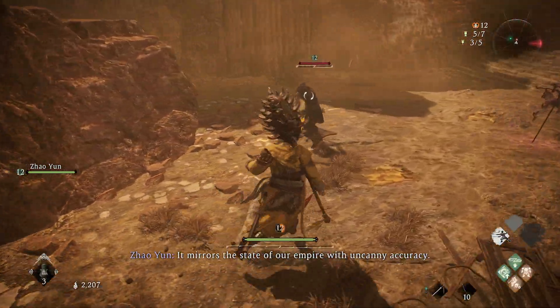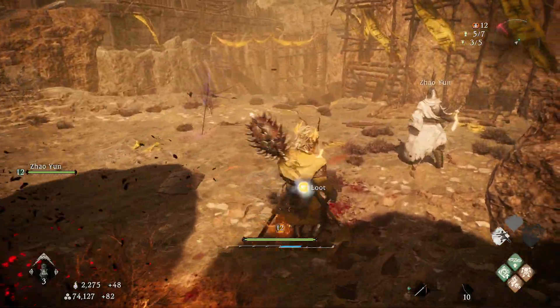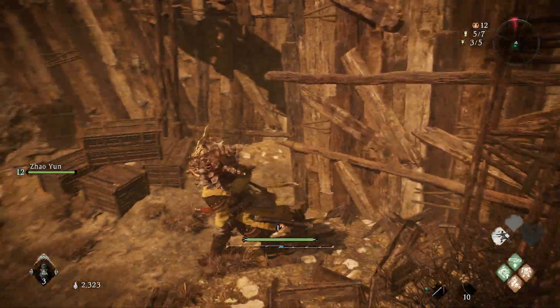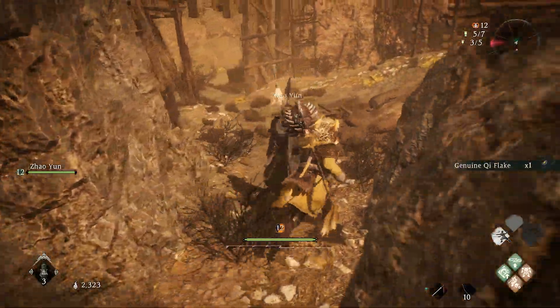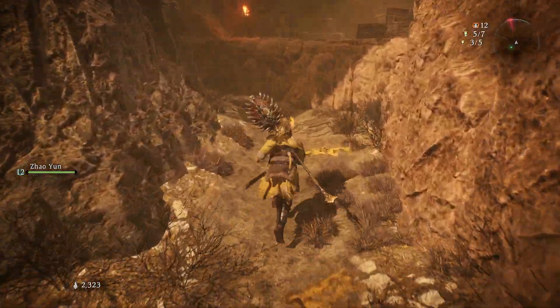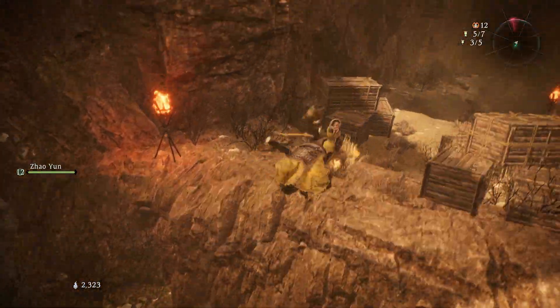Coming down here - probably could have got a plunge attack on him but it's fine. Get the loot - nice little throwing knife. Break the boxes because why not, some more loot here. Oh, a little secret entrance to a cave I'm assuming. Yep.